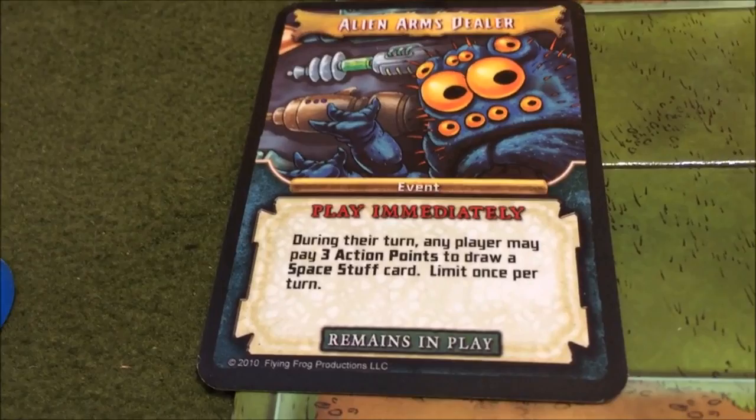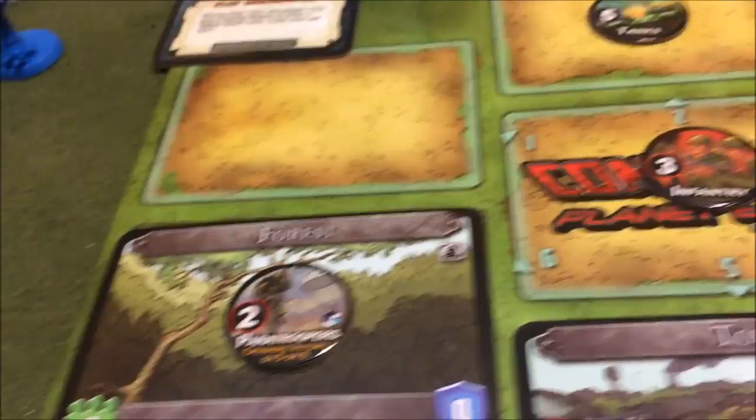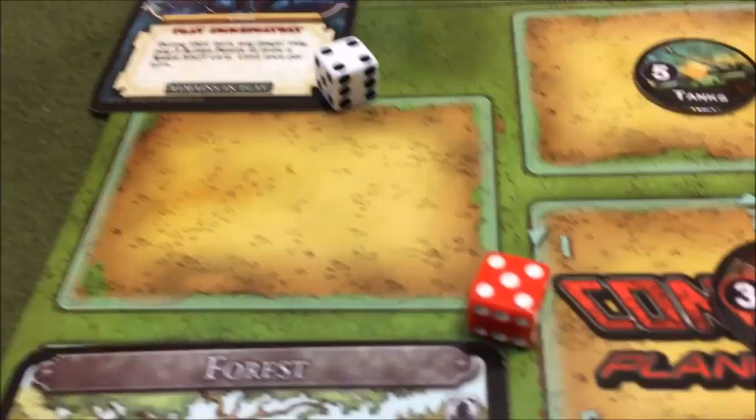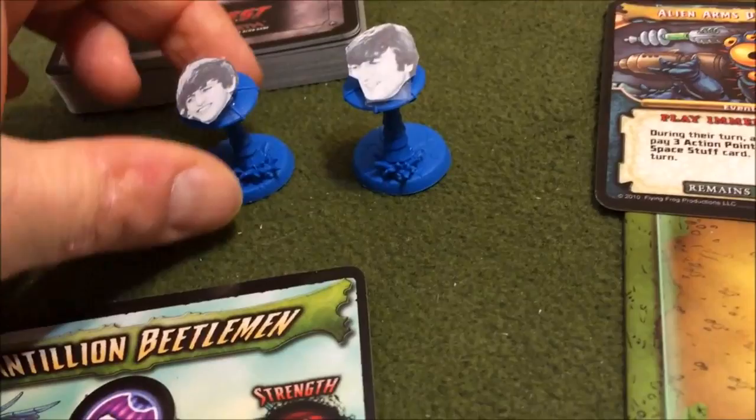Right now we got two beetles on the sideline - we got John and Ringo. I'm going to roll two dice because I'm playing Invasion Plans - I get to roll two dice for my action point phase. Let's choose the five - all right, so we have five action points to spend. First of all, we got to get John and Ringo back.